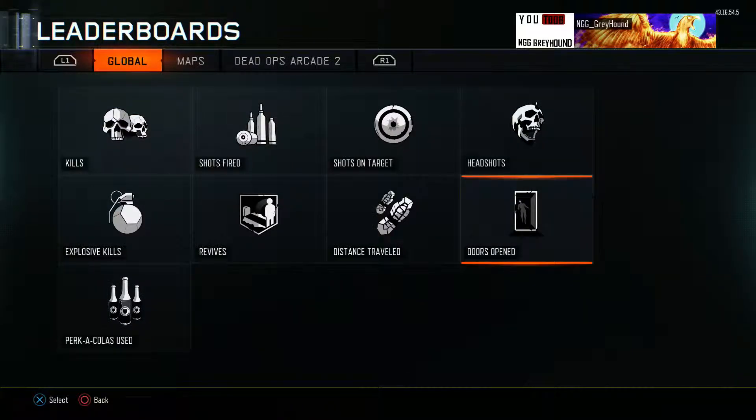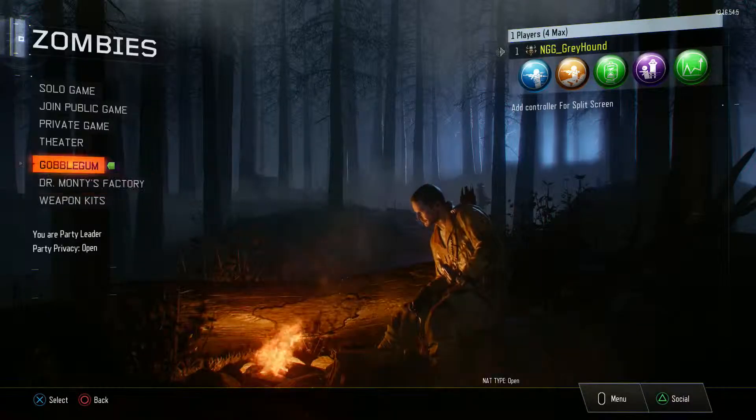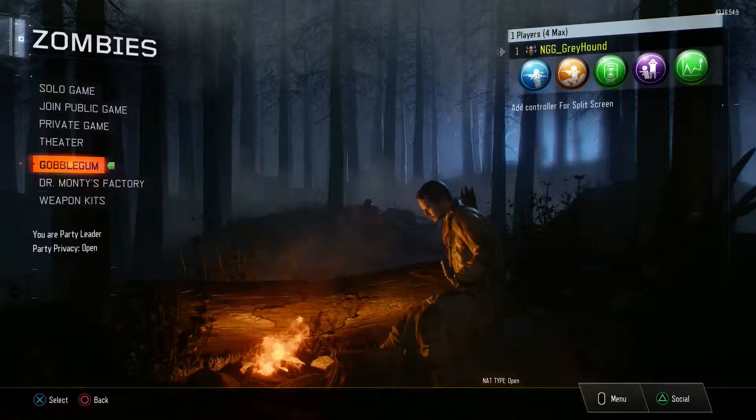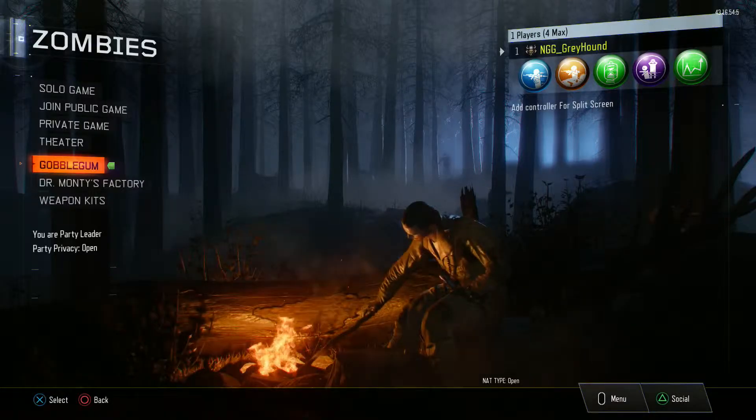Let's go ahead and do this. My average round went up. Leaderboards - kills: 39,805. Headshots: 11,912. Grenade kills: 184. Revives: 448. Miles of travel: 758. Doors opened: 537. Perks drank: 520.